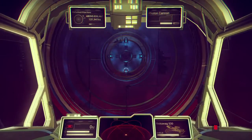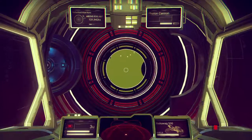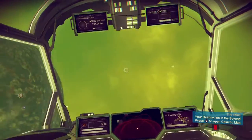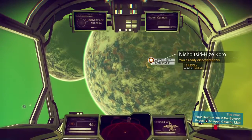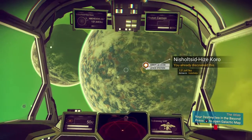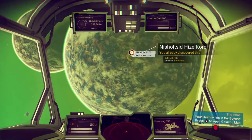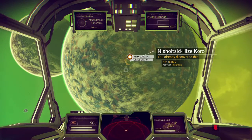Remember, there's a Space Anomaly where you can buy the new technology — buy it from the little dude in there. Just follow the Atlas Path and you should come along to one. Follow the Atlas Path, get to your first station, come out of there and walk to the next star system — you should normally be there. If you're not following the path, I'm not sure — good luck to you, hopefully it just pops up randomly. Hope the video helped, thanks for watching, take care — peace.